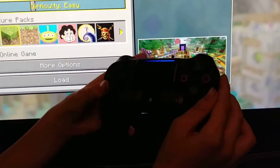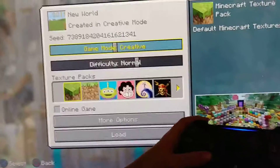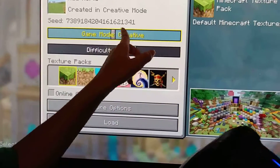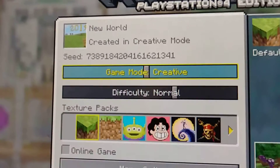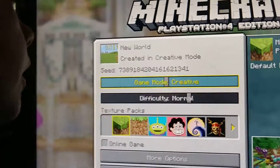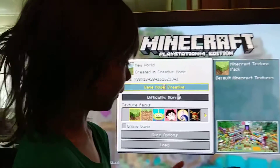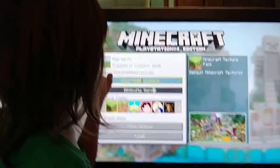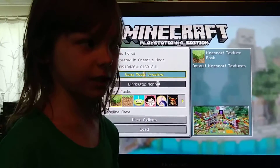As you can see, I changed the modes just by flicking this around. I'll leave it on normal. Moving side to side, you can see creative mode. Creative is a mode where you're able to do whatever you desire — just build whatever you want. That's how I made that world and built that in the sky.